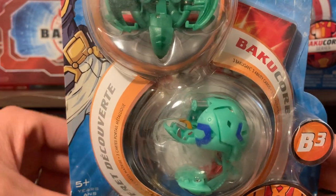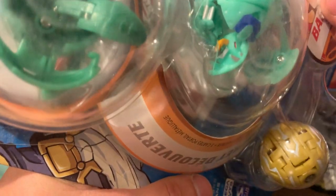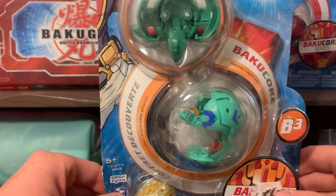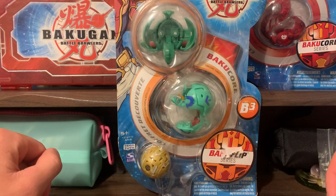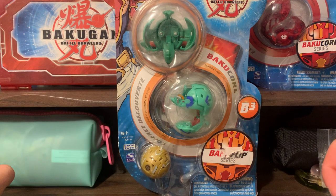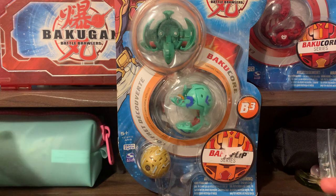Now, as with all starter packs, you can see one of the Bakugan's G-Power is uncovered — in this case, it is the Spindle, and it has 600 Gs. Which is like the most average G-Power you could have in New Vestroya. It's not low by any means, but it's also nowhere near high. Which is fine. And the fact is, most Spindles actually have mechanical issues anyway, so I don't expect this Spindle to be one I would be able to use, even if I wanted to — if it works perfectly fine, that's even better.